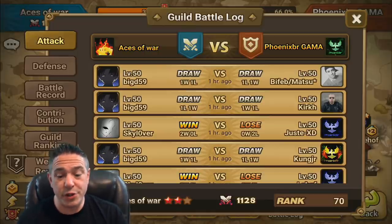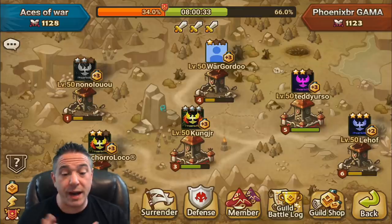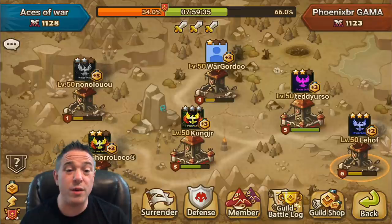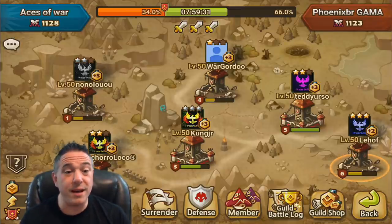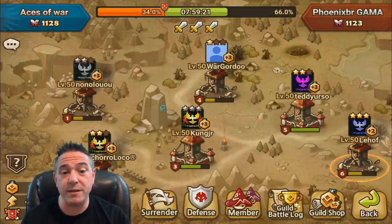We're only G2 right now. I think we were right on the edge of G3 when this particular Guild War started, and a defense loss came in. Either way, G2 Guild War, we should be able to find some decent defenses to look at. As you're looking for which base to attack, the first and single most important thing is that you always attack when you believe you can win. If you don't think you can beat a plus three base, move down to a lower base. If your guild allows it, do a 2-2-2. If not, do a 2-1-0 or even a 1-0-0. It's better to get the wins with less points than to get no wins at all.